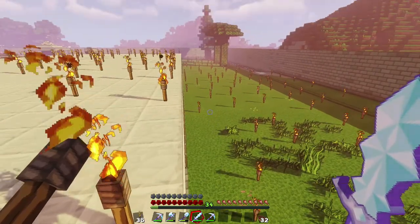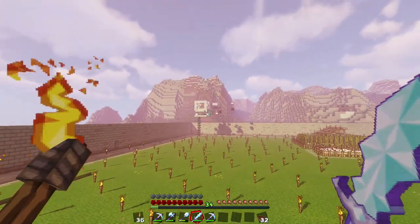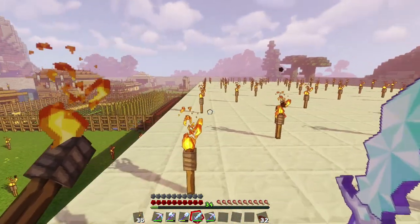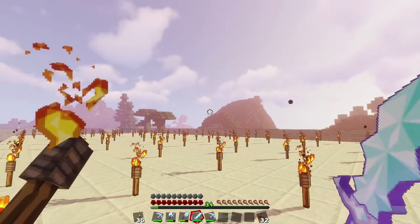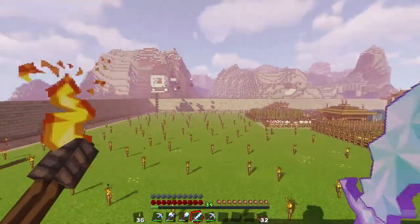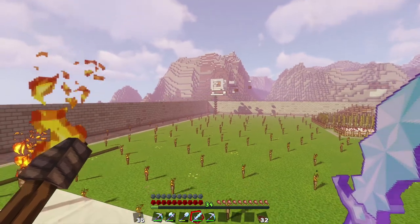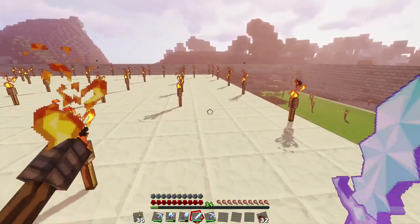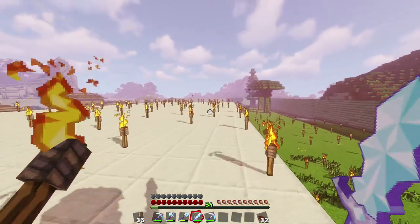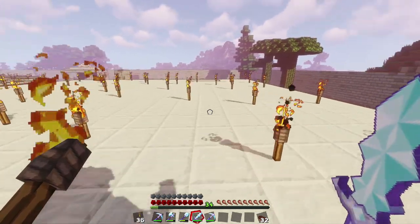Last time I was in here I had two traveling villagers in here with me — yep, there's one. I'm actually thinking about moving the iron farm from over here to above this. I'm probably building up a second floor like I said, and then I'll do the whole layout for the iron farm above that. What I have it doing now is going hoppers into chests all the way down.